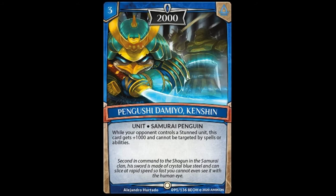Moving on, we got Pengushi Damio Kenshin — these names are really testing me. 3-cost unit, 2,000 power, Samurai Penguin. While your opponent controls a stun unit, this card gets plus 1,000 and cannot be targeted by spells or abilities. Not a huge fan. This card really doesn't do anything but become a beefcake. I don't like it.